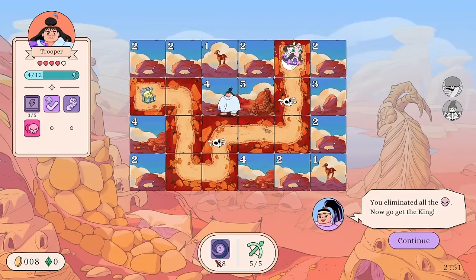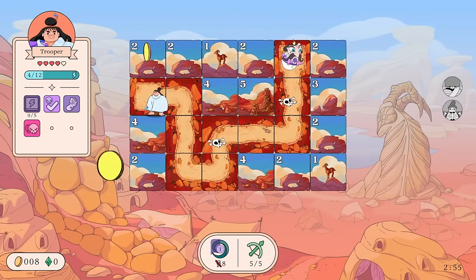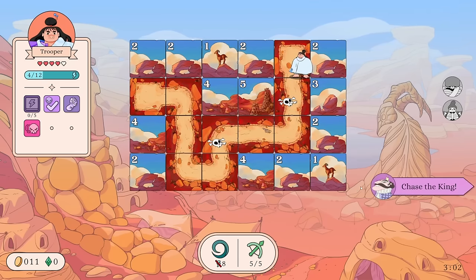All clear! You don't have to kill the king right away. 'How preposterous, you will be punished!' We eliminated all enemies. I'm gonna get the treasure first, of course. We got a couple coins. I kind of went the long way around there. 'All clear, plus three coins.' Okay, next!